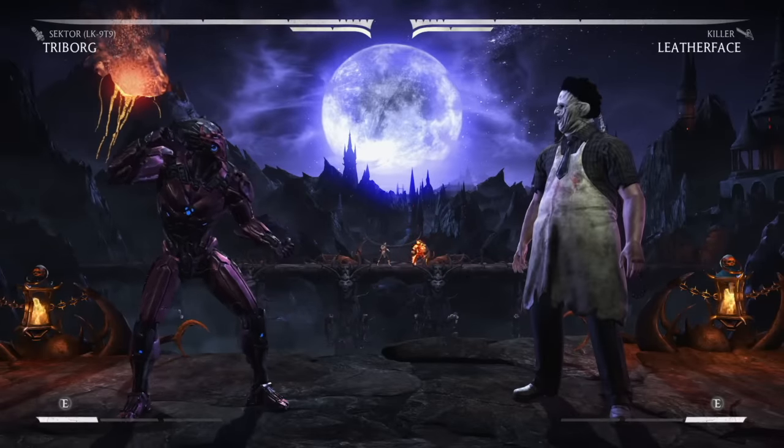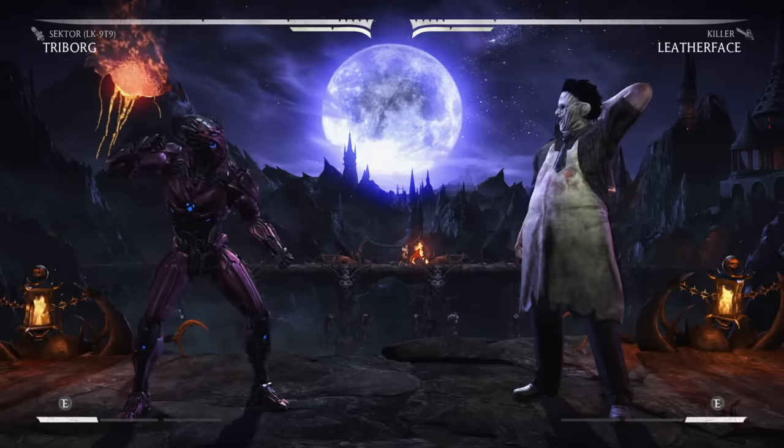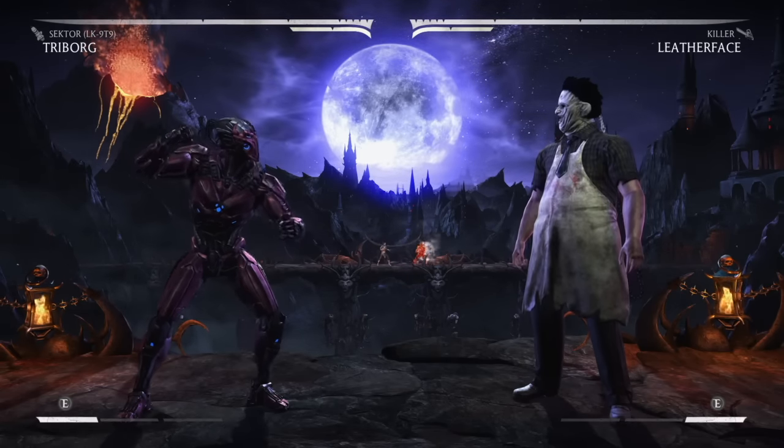And there you have it guys, you are now able to perform a 50% x-ray combo. You don't have to add the jump forward punch — you can leave that out. Just be aware that's going to be 49%, which is not much of a difference.